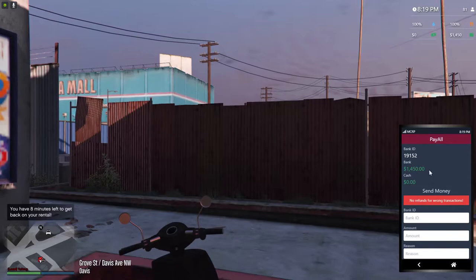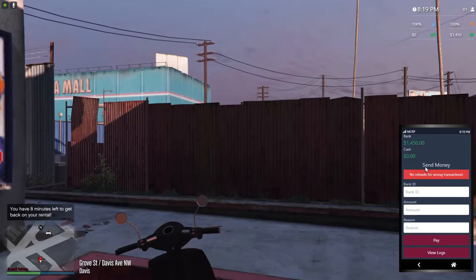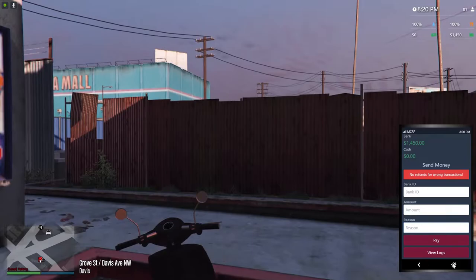With your phone, you can send money to other people. This is your bank ID — if you want to send anybody money, you type in the bank ID, the amount, and you can also type in the reason.